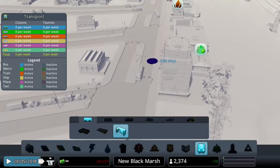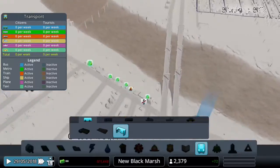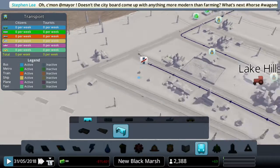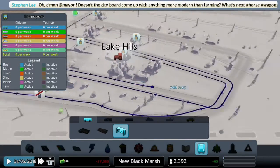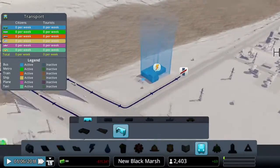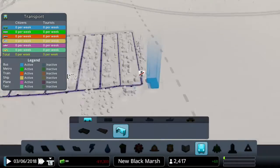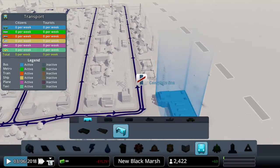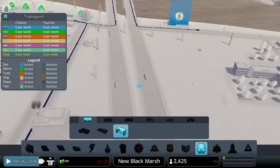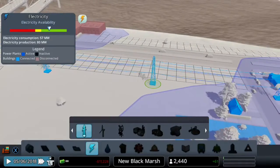I'll build the bus line all the way around the industrial zone as well. This will help people get to work better and have more accessibility without causing traffic jams. We'll build it to this station here and then complete the loop by connecting it all the way up. We'll have to do a bit of road maintenance to connect the neighborhood and the industrial zone, but first we'll need to connect power to the bus station as there's no electricity.